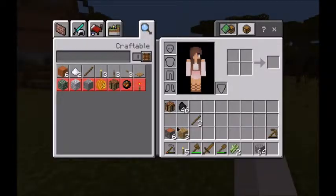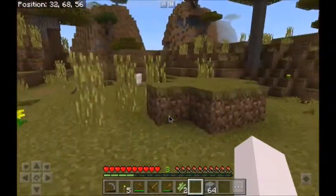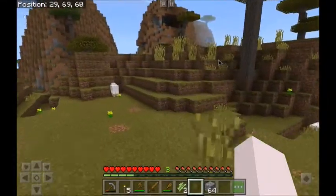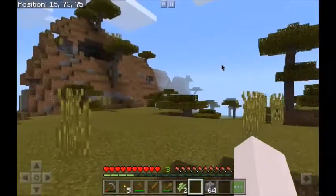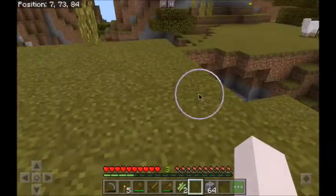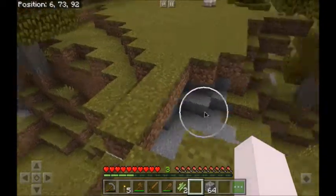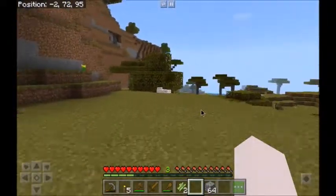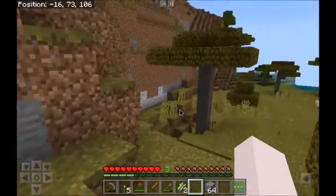Another thing we need to keep in mind is we can make all the things with the wool because we get points for all of that. I don't have iron to make any shears at the moment, but we'll have to keep in mind that maybe we can come back and shear the sheep later if we can find some iron. That cave up there is probably where we should have gone.